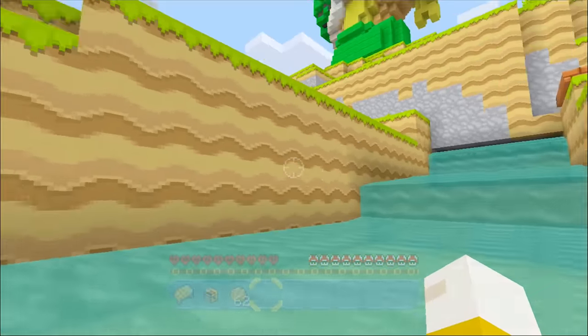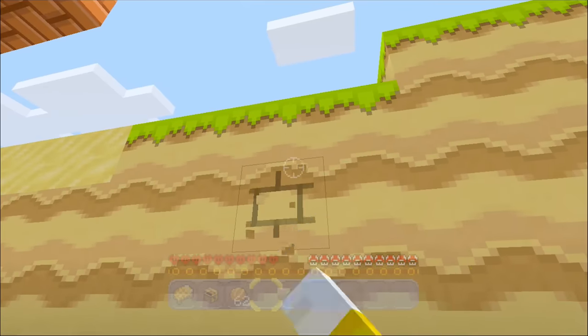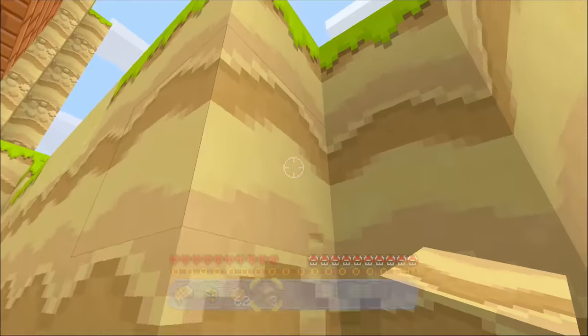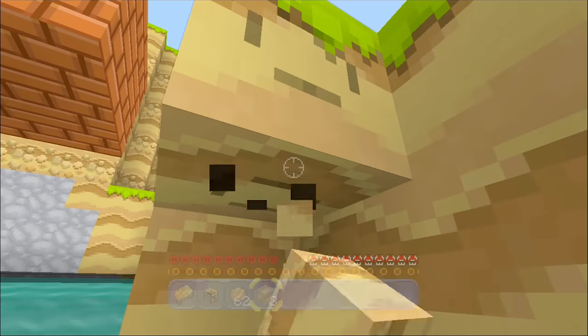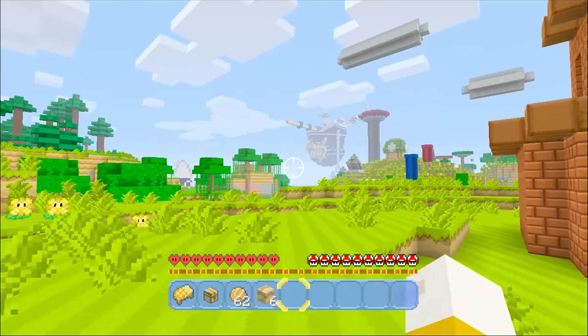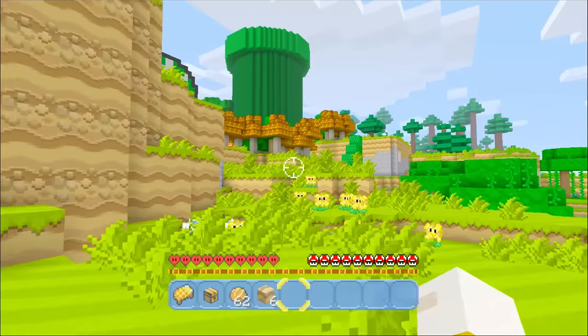I probably shouldn't have jumped down here. I can just break things. It's weird — I'm thinking about it in terms of Mario, and sometimes I've got to remember, oh yeah, this is Minecraft. I can just break and dig my way through anything I want to. And whoa, look at that — that's Bowser's airship over there. We're going to head over there in a second. There's a huge warp pipe there, and it looks like this is one of Bowser's little castles — it's full of lava as well.